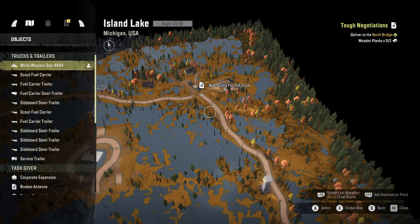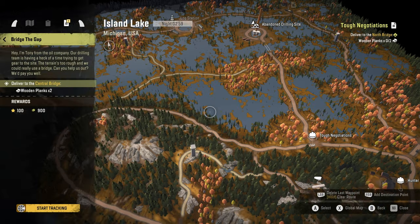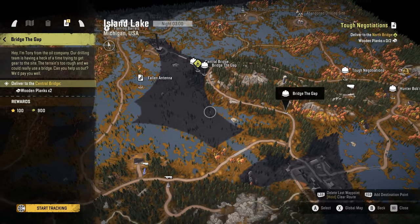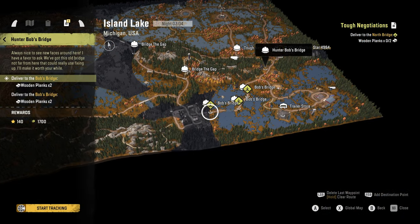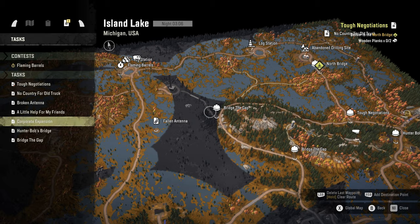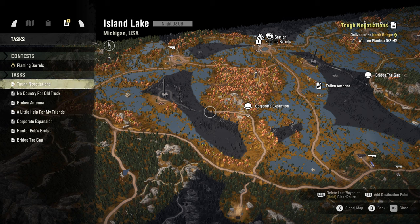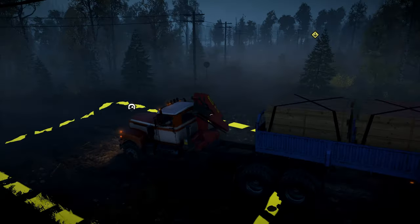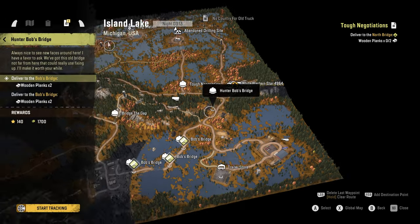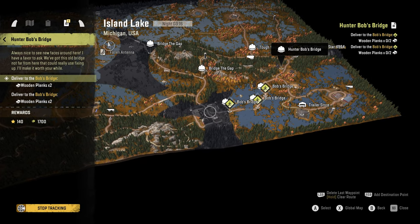So what have we got? Deliver to the north bridge — that's this one. We should have a couple of bridge jobs. So we're bridging the gap, which is this one. And then we have Corporate Expansion, which is further over. And we have Hunter Bob's Bridge, which is probably the one we want to do first. So that's going to require four planks. There's one that requires just one — nope. So we will go and do Hunter Bob's Bridge first, because that's going to open up the way through into the sawmill that we need to get up and running.